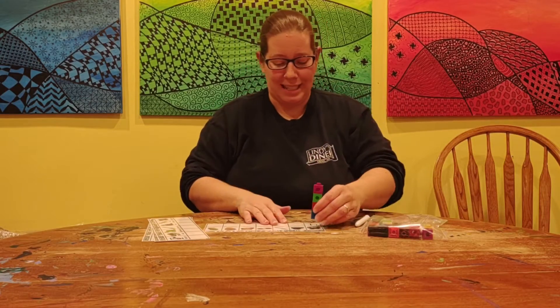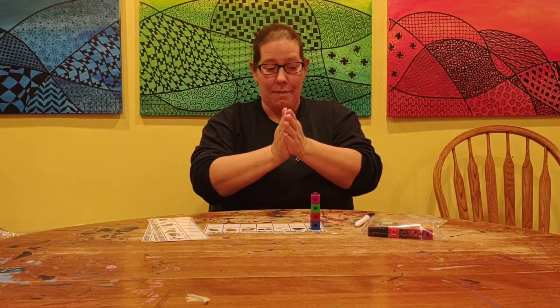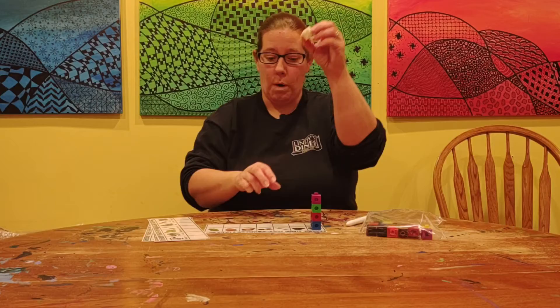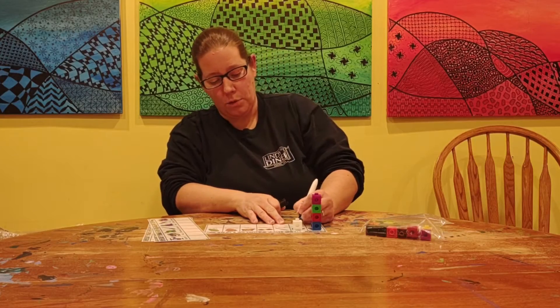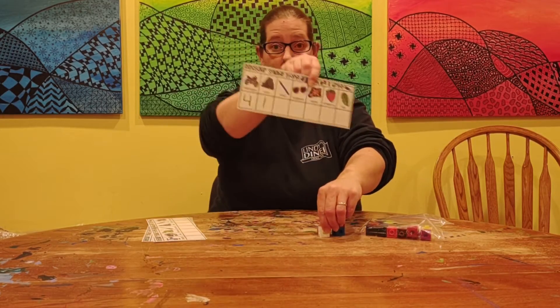Let's do the next one — cave. Ready? Let's clap it; you stomp it, okay? Cave. How many times did we clap? Just once. So we need one block and the number one. That's a nice easy one — straight line down. So we'll make a straight line down. And I'll show you how my numbers are looking.